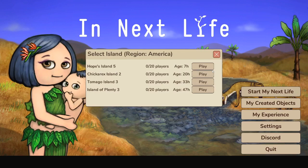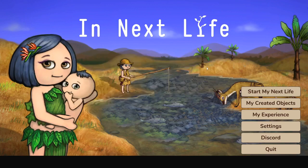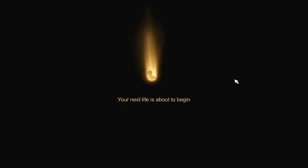I will just be showing you how to play. I've already played on the Tamago Island server, so I'll be hopping on Hope's Island just to show you how to make fires and how to do all that cool stuff. And this is what the starting screen looks like. It's pretty cute. I love the little baby.